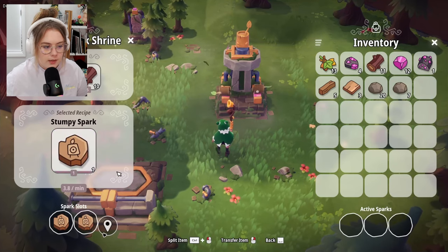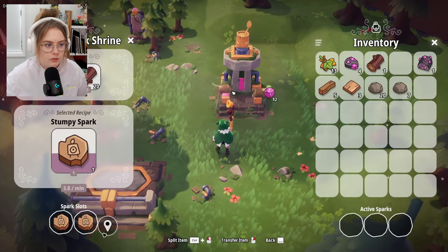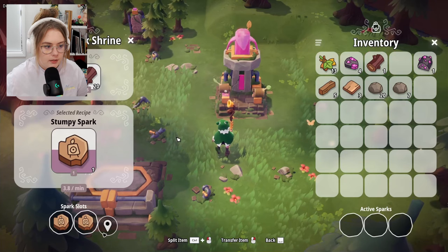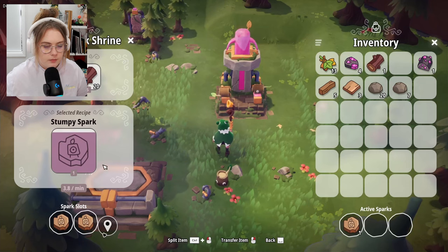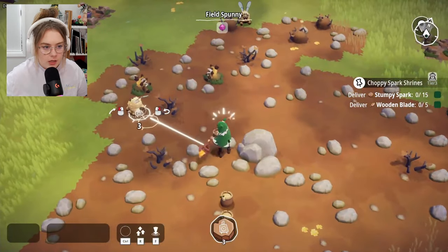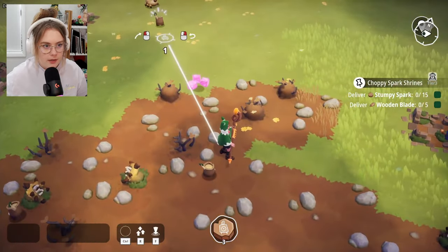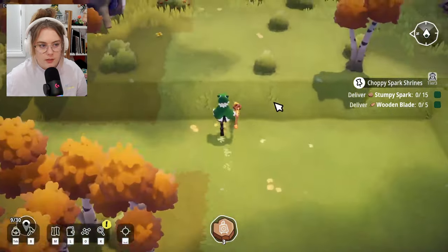I got one buddy, so I'll give another so we're speeding up the process. Give you some more logs. Logs can only stack to 20 but other items stack up to 35. Then you guys make another guy — and I take this guy. Look at you go! How do I get more spark slots — is three the maximum? Oh, don't worry, we didn't need all of you — hey, stop trying to fight everything!